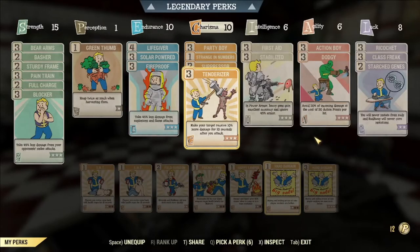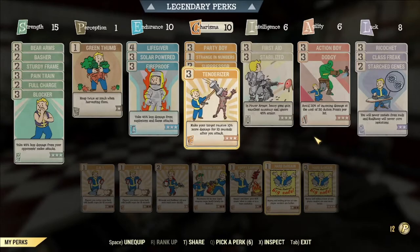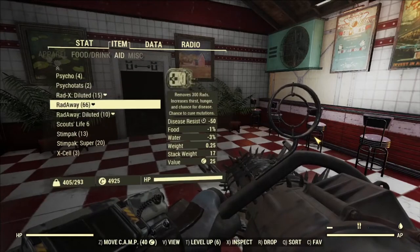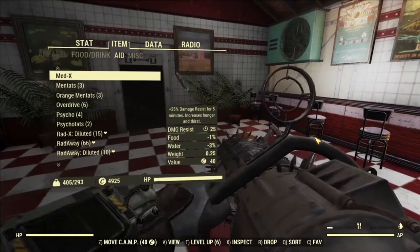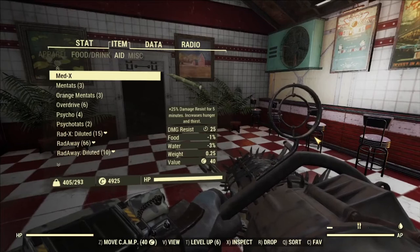Basically, if you aren't in power armor, the only way to reach the damage reduction cap is by using a drug called Medix. Medix grants you 25% damage resistance for 5 minutes. This puts you at 85% damage resistance, which is over 80%, giving you the maximum damage resistance cap.